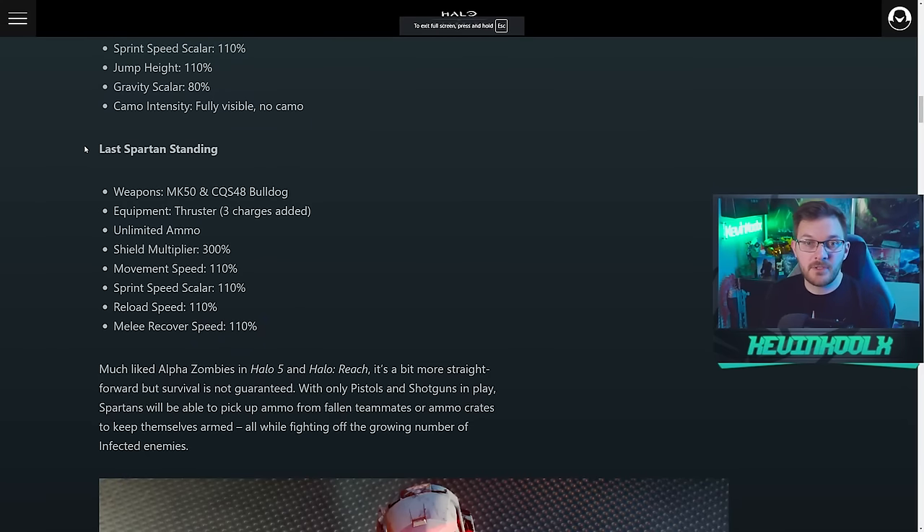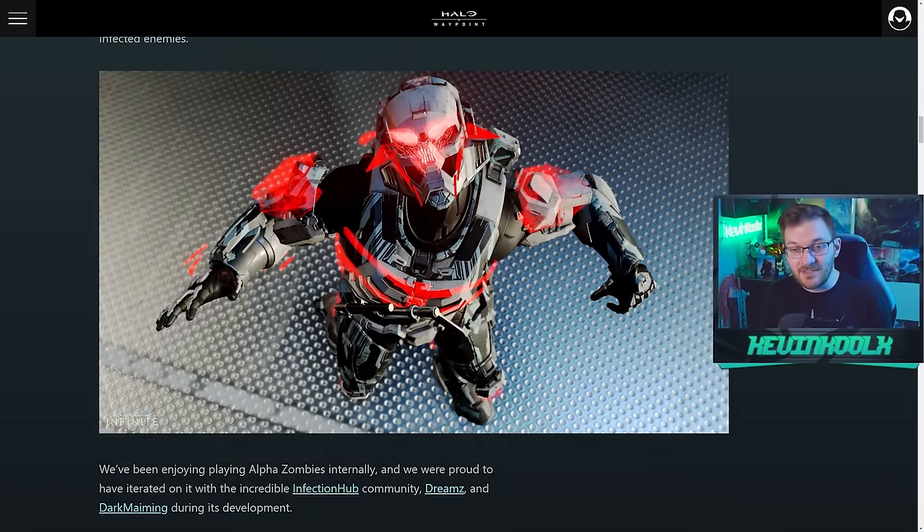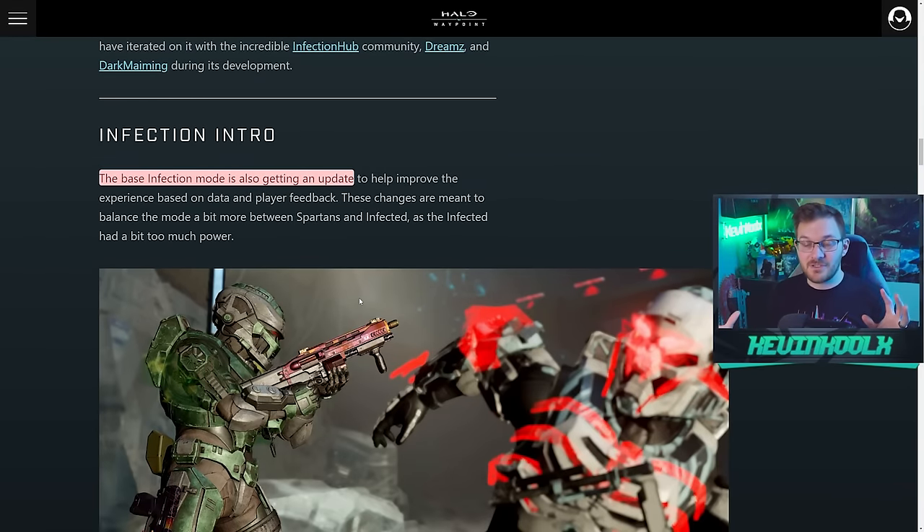Now that has changed. In the refreshed version of Alpha Zombies, when you're in Last Spartan Standing you have the Sidekick and the Bulldog, a Thruster with three charges, unlimited ammo, shields up by 300%, movement speed 110, sprint scaler 110, reload speed 110, and melee recovery speed 110. You do everything a little bit faster with 300% shields and unlimited ammo — that makes it super fun, where you can go on crazy huge killstreaks and killing sprees.